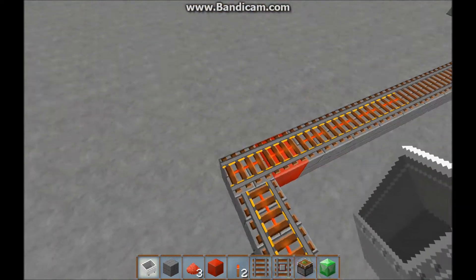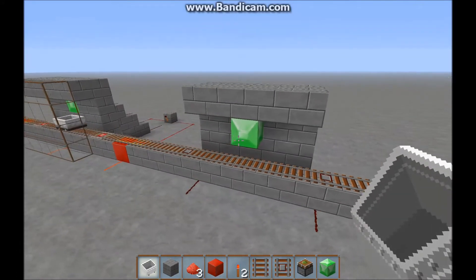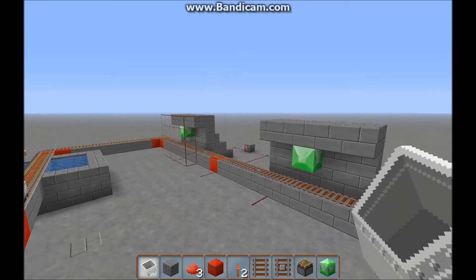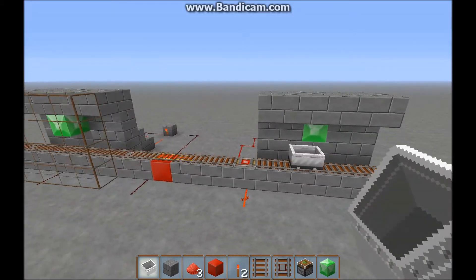My track is crappy, but you get the idea. I've had mobs sneak by one of these, but if you put two of them in series, I've never had one get through. That's it — you can build these things out of whatever you want, all it really takes is a couple platforms and a few blocks, and I think it'll keep you a lot safer.